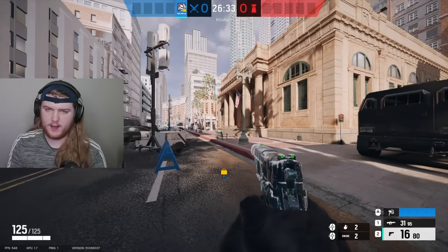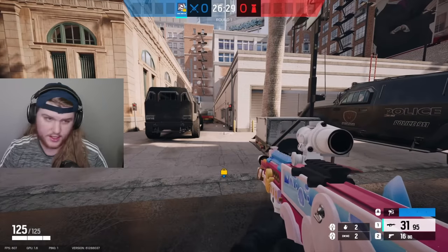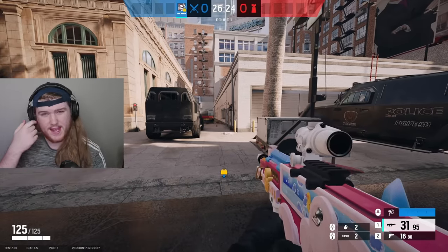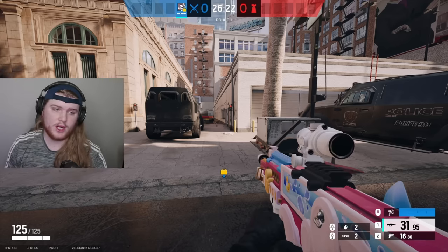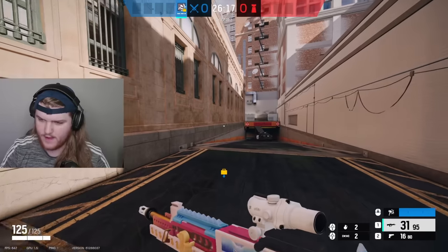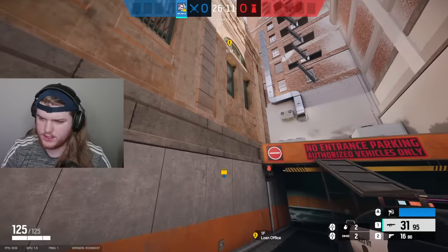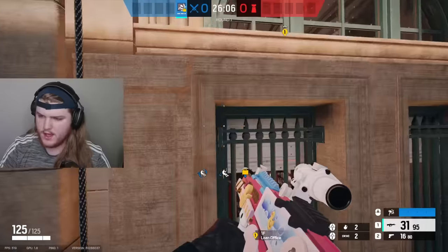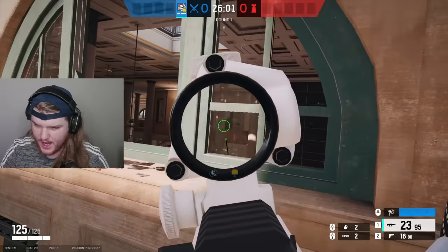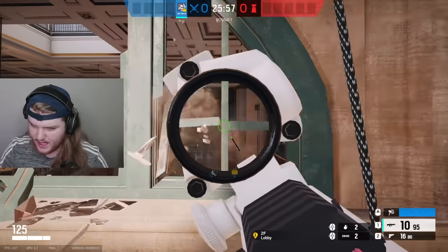For the first bomb site, I'm going to show you how to attack CEO on Bank. The first thing you want to do is bring two hard breachers — I recommend Hibana if she's not banned and Ace. Have Hibana run over to lobby, shoot the default cams, then rappel up onto this window here and breach open this wall. Then have her rappel over here and hold the angles onto the tram and deep into Elevator Hall.